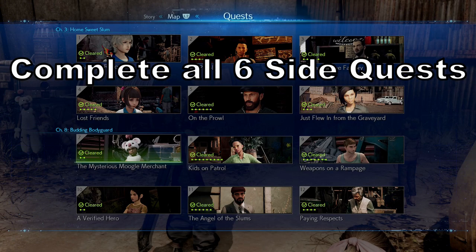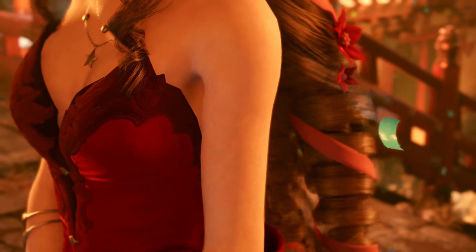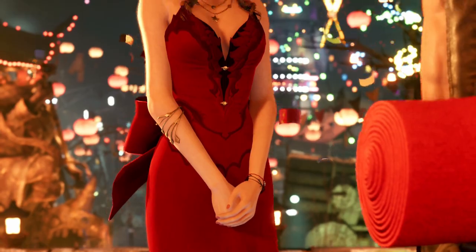Our next one is going to be in chapter eight. You just need to complete all six of the side quests, then continue on and complete the chapter. You'll know when that is done — it's basically right when you see Tifa, which is the start of chapter nine.